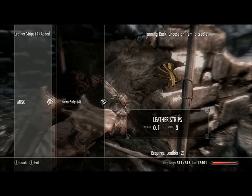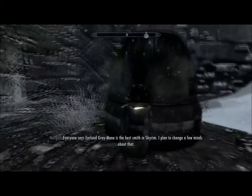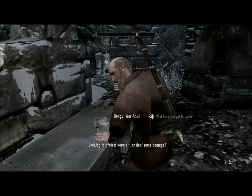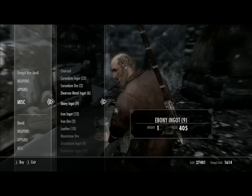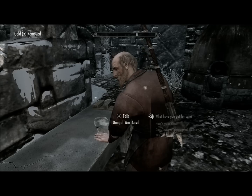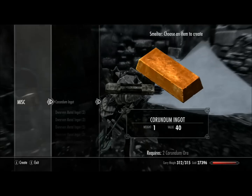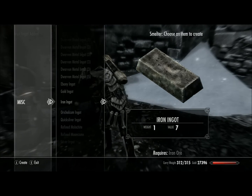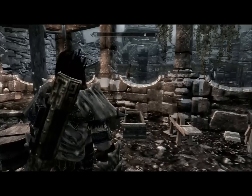And if you have any leather, you can actually turn that leather into a leather strip, as you see here. And let's say one of these merchants doesn't have any iron ingots — well, he does, I'm just showing you an example. You can actually buy iron ore and turn that iron ore into iron ingots needed to make iron daggers. The way you do this is use a smelter, go to miscellaneous, and go to iron ingot, and you can turn that iron ore into iron ingots.